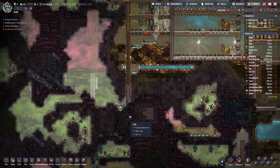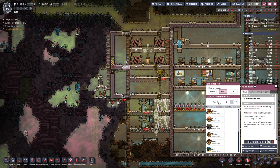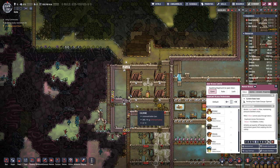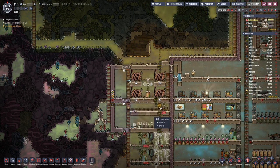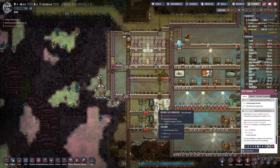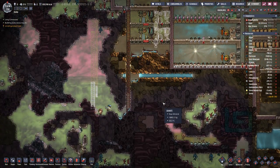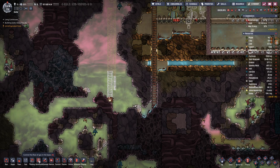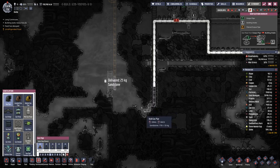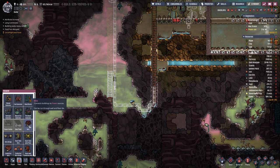They have to go quite a way, so maybe if we leave all these doors open they would not have to wait at doors for them to open and lose their breath. Let's also increase priority here a bit, and then down here we can complete the pipe and of course the electric wire.